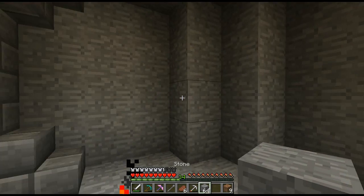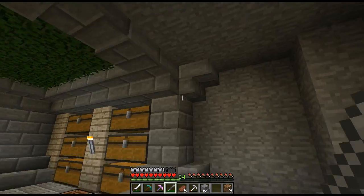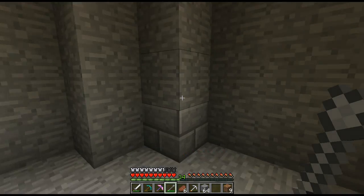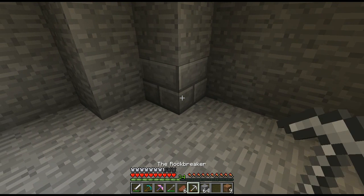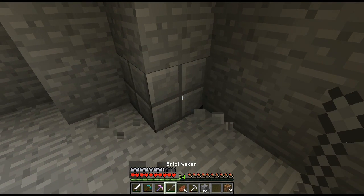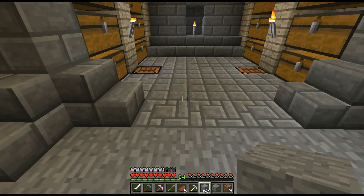I found out about silk touch and stuff — I don't need silk touch, I just make lots of chisels and go at it. I want to remove all this stone, but I do need stone bricks so I turn it all into that. This is the second level of chiseling — this is the stone road. It looks really nice on the floor.